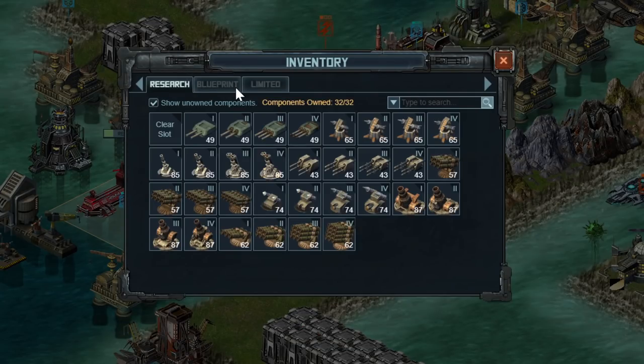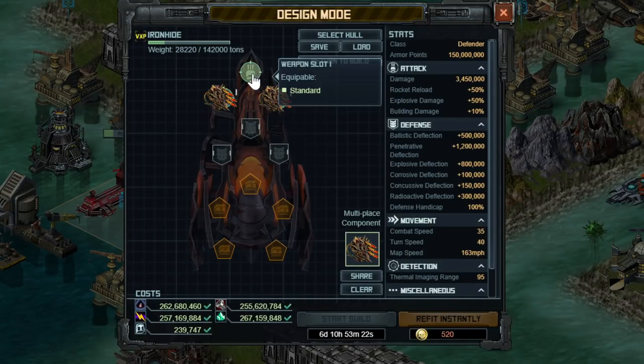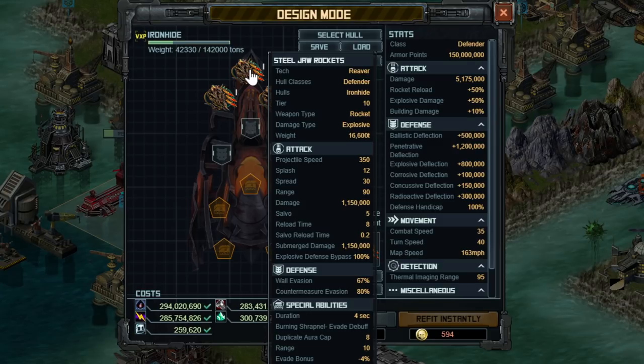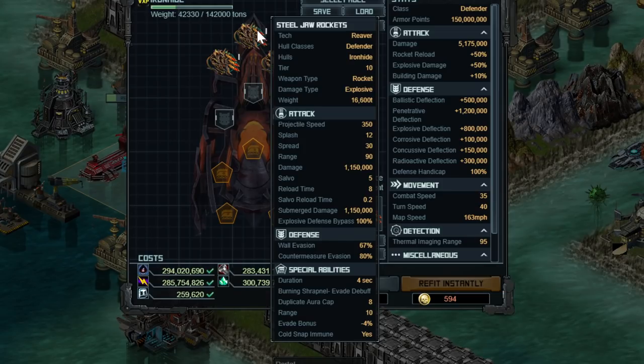The weapon is really only one choice — that is the rockets that came with this, the Steeljaw rockets. If you don't have this, just leave it blank for now; this really is the best and only choice here. They do a small amount of damage and interestingly have the defense category wall evasion — I don't believe that's accurate, I think it goes over all friendly walls regardless, so ignore that number. However, the countermeasure evasion is going to be helpful, not that Tier 10 Conqueror ships have any countermeasures anymore.